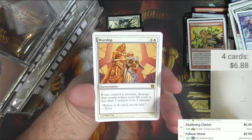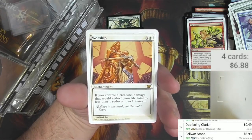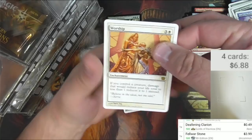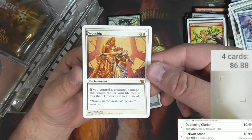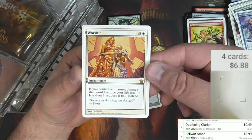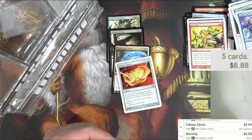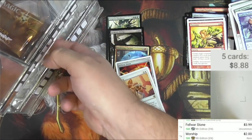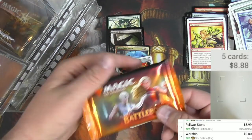Bog Wraith - very cool art on that one - Threaten, a Mountain, and a Worship. For four it's an enchantment: if you control a creature, damage that would reduce your life total to less than one reduces it to one instead. It's a good card, it's like two dollars - I thought it was better than that. It must have been reprinted.